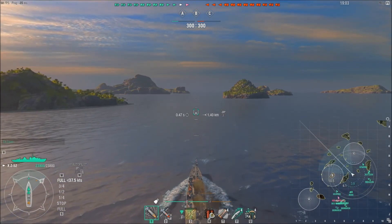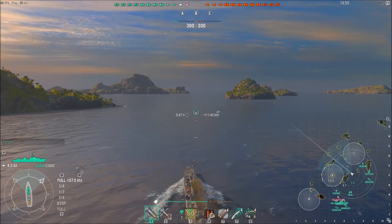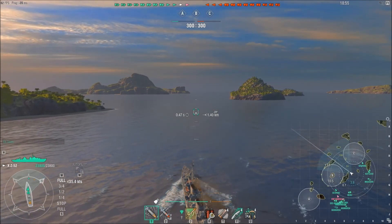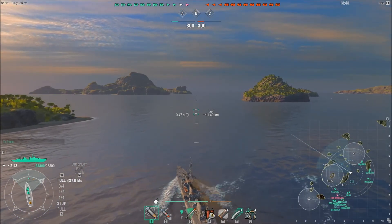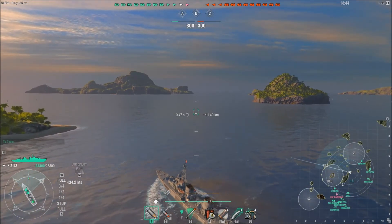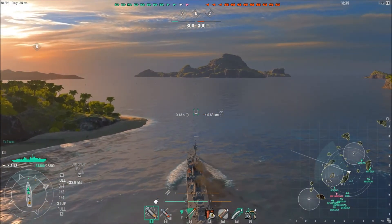While I'm driving straight, you may think I'm going into the sea, but what I'm going to do is go into B through the top. I think that's the best option for guys that spawn in the north, at least for the destroyers, while battleships and cruisers go around the island to protect them a little bit.